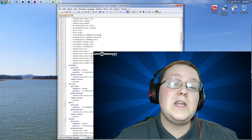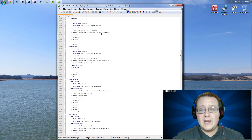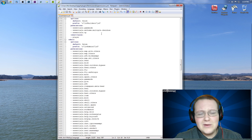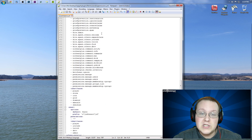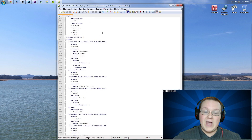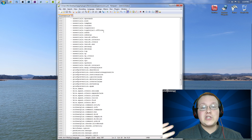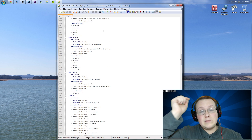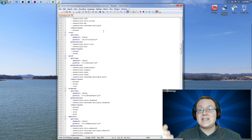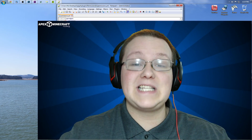Setting up PermissionsX can be a little bit difficult. You're seeing on your screen right now the permissions file that we use on my server — it looks intimidating. It's a very dumbed-down version of coding, almost. But it's very easy to set up if you just read through a tutorial. I've got a tutorial link down below that I used personally to set up PermissionsX for my server. And if you guys want, let me know in the comment section — I can do a video on the basics of setting it up.